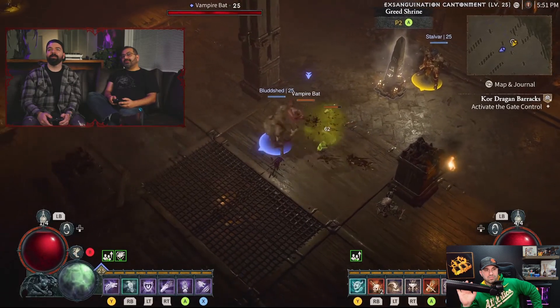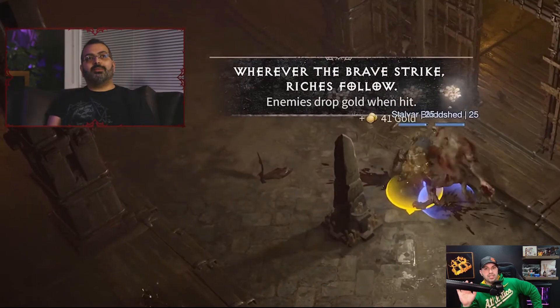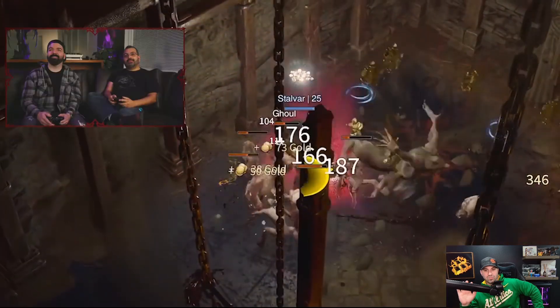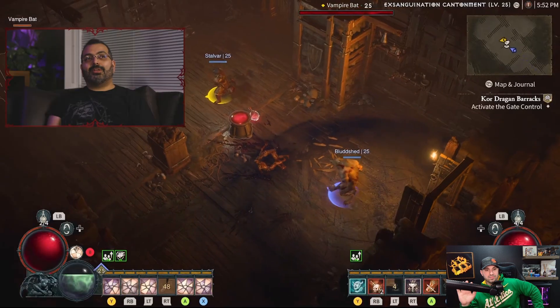A shrine appears on screen — could be greed, could be a curse shrine, and you won't know until you click it. Aaron loves that mechanic. The dev clicks it — it's a greed shrine, so enemies drop gold when hit. The dev notes these shrines can push you beyond your limits, forcing a choice: capitalize on the greed shrine or risk dying.